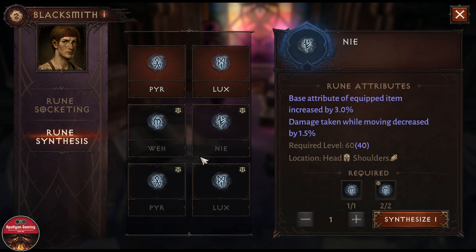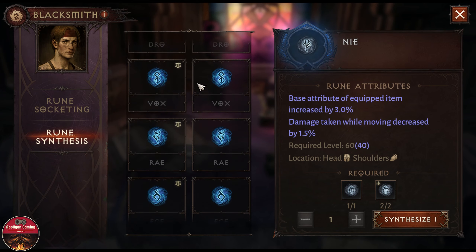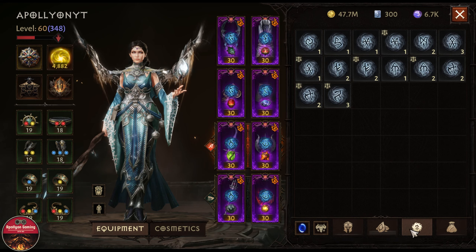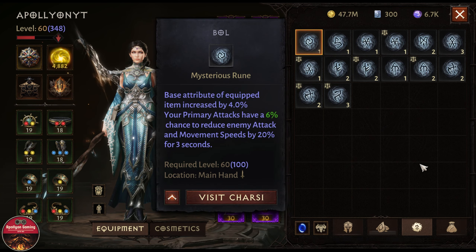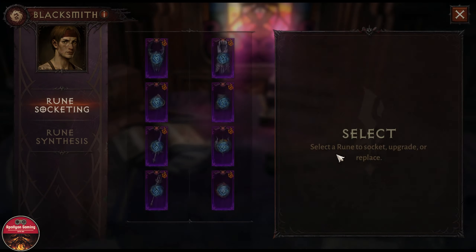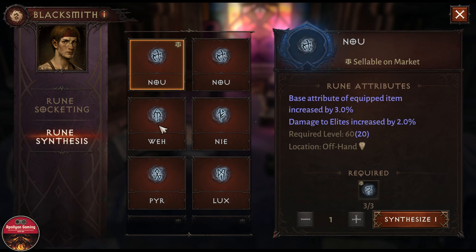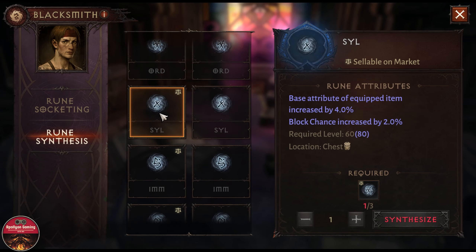That makes things quite messy. What they could do to simplify this is: instead of having to track specific rune copies, just give us an option in the rune menu to salvage all our runes. Each rune would give one gray power, and when you go to craft a rune it would simply require three gray power for the first tier, then six, nine, twelve, fifteen, eighteen, and so on.